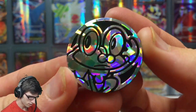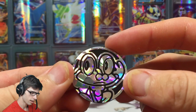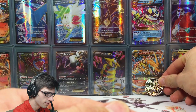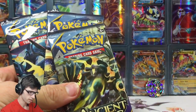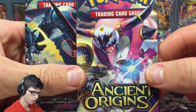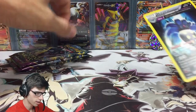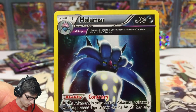We got the nice looking Froakie coin — I personally have a couple of these now. So we got the three boosters: Primal Groudon, Hoopa, and Mega Rayquaza. Let's lock the main cam down and have a look at these.